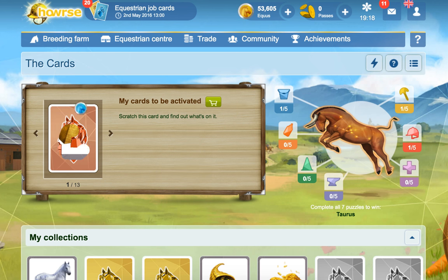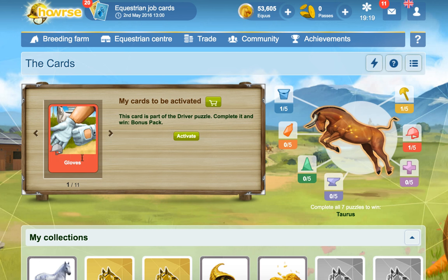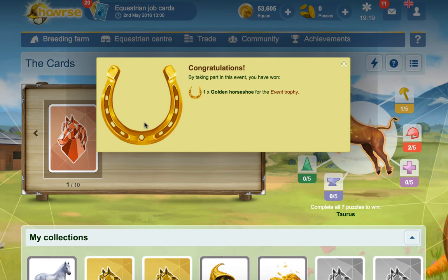Trade or activate? We'll activate. It's only a bronze, so there's no point trading. Five agent points. 10,000E. Gloves. And we've got another Golden Horseshoe Trophy.